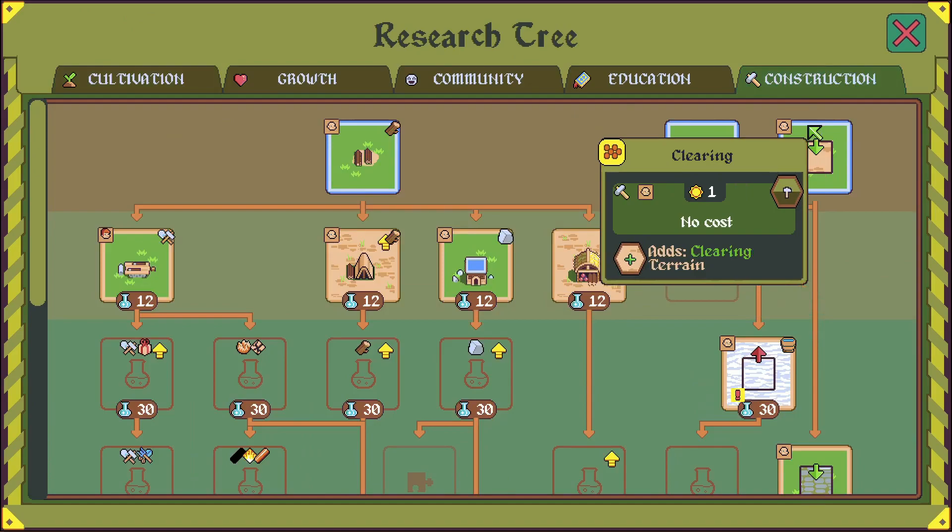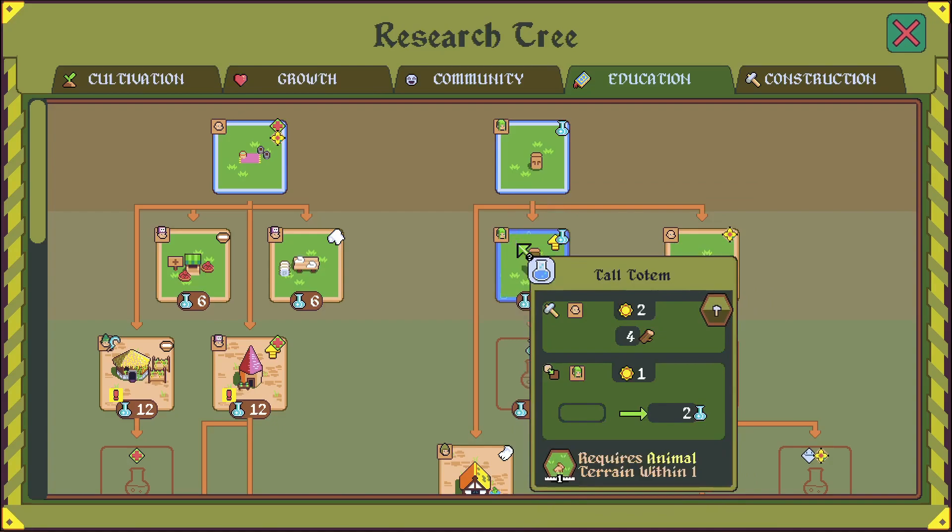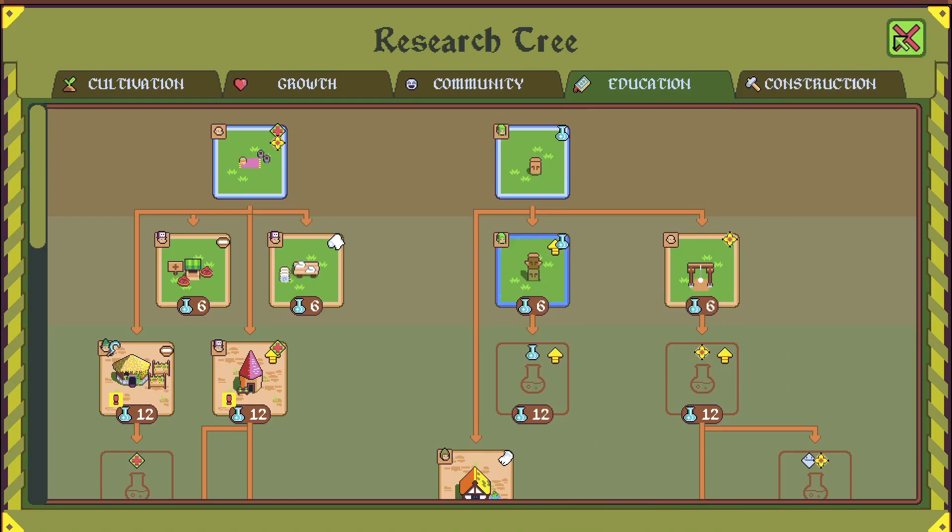We've got some research to choose too. I've been thinking about it — we did the clearing the warehouse. Let's go to the totem and think about what we need to upgrade. I think our research might be smart to start thinking about an upgrade, so let's get that knocked out real quick.